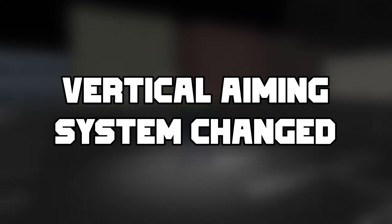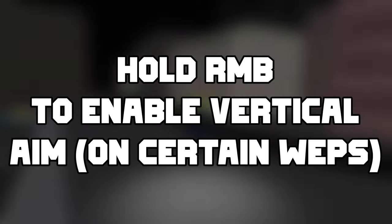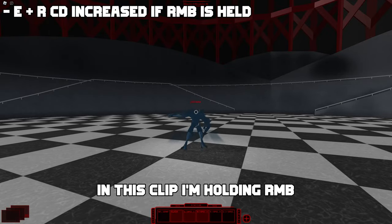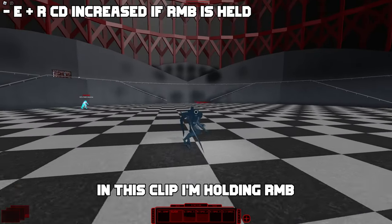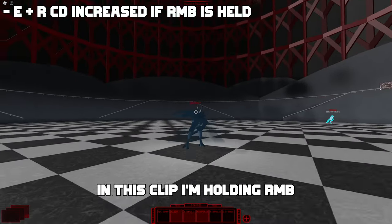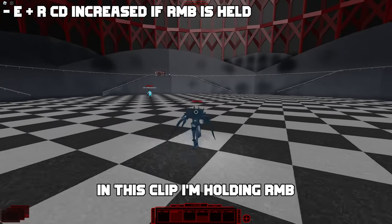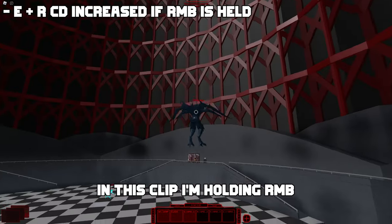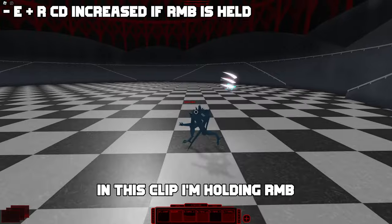They exchanged the vertical aiming system and now you have to hold the right mouse button to aim your vertical moves up. Taki K2 ENR no longer scales with how high you aim up; instead it adds an extra flat 2.5 seconds cooldown on your ENR if you aim it vertically. This helps a lot as sometimes Taki K2 players would slightly aim up before the update and add extra cooldown on ENR.